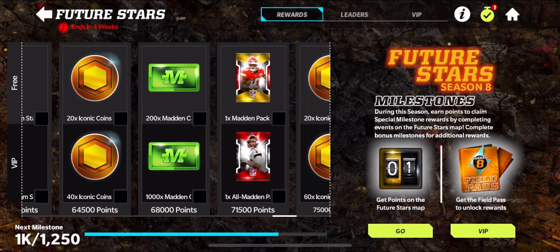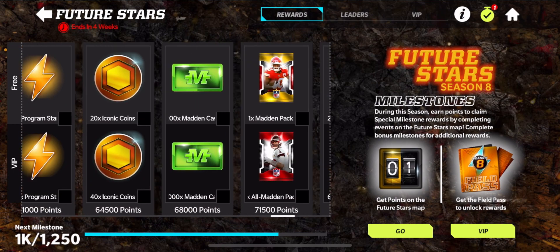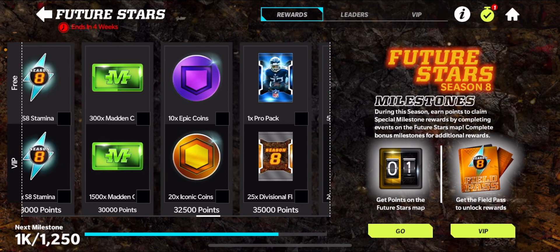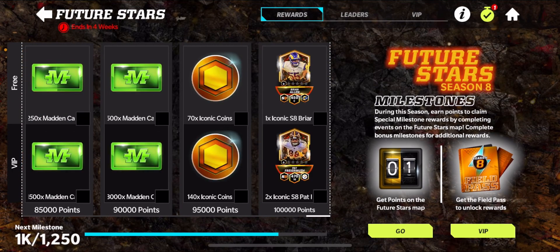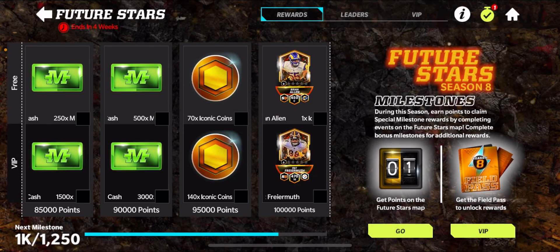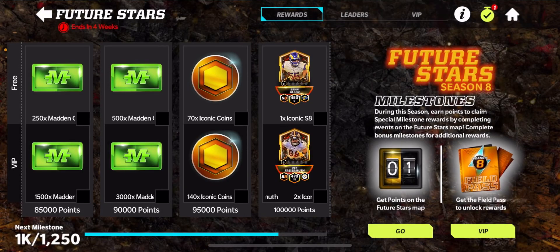If you go all the way to the back here, you can get Iconic Coins all the way, even free-to-play. You can get Epic Coins as well, which is pretty nice. But over here, you can get Brian Allen Center — 450 overall. And pay-to-win, you can get the 470 overall Pat Fryer.